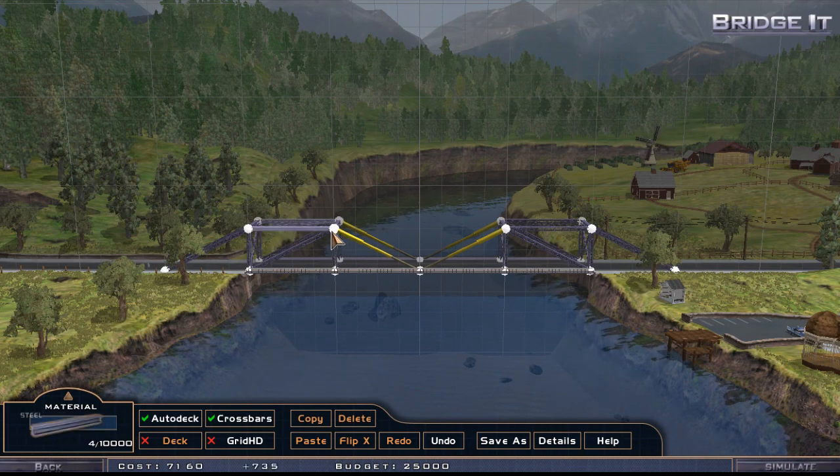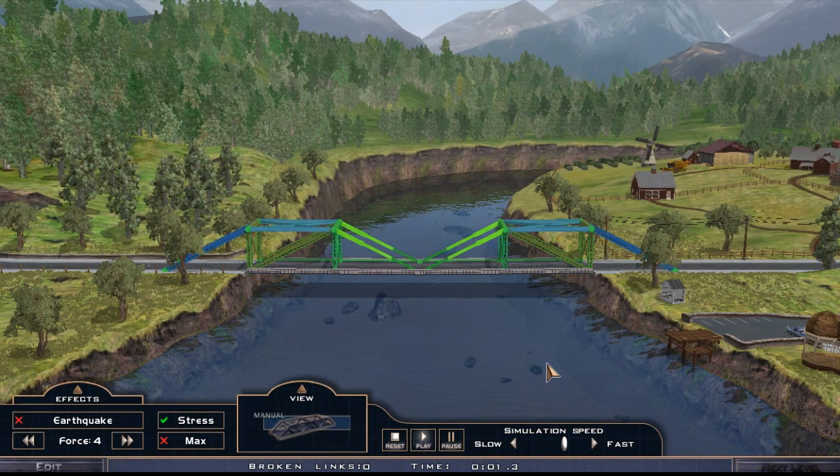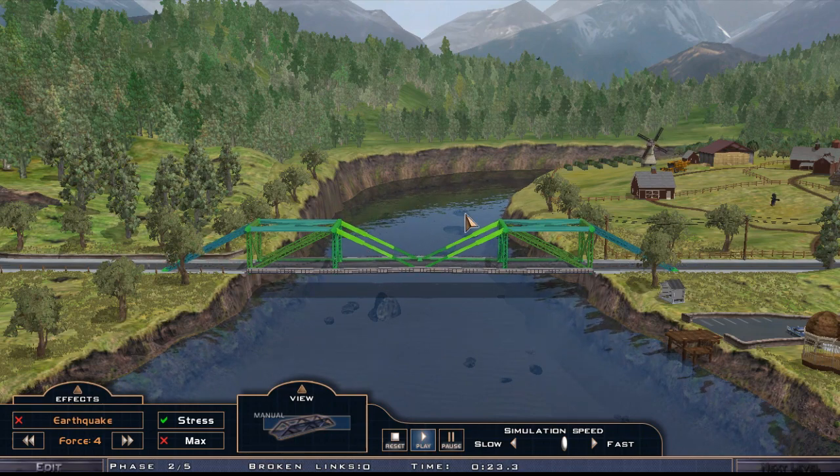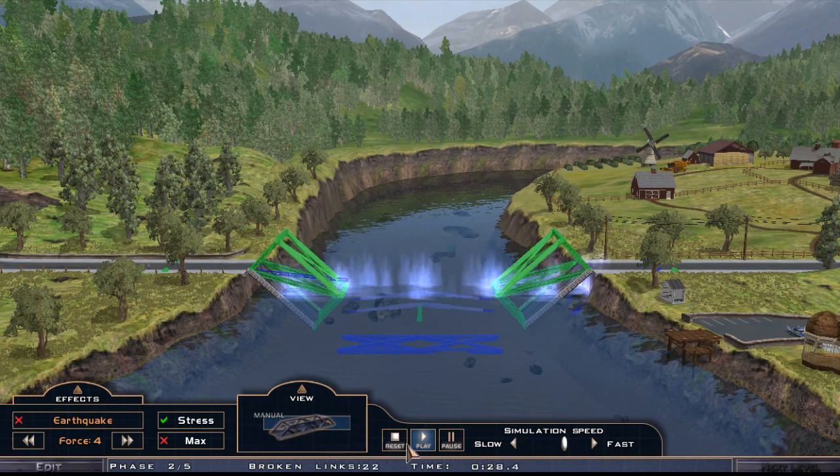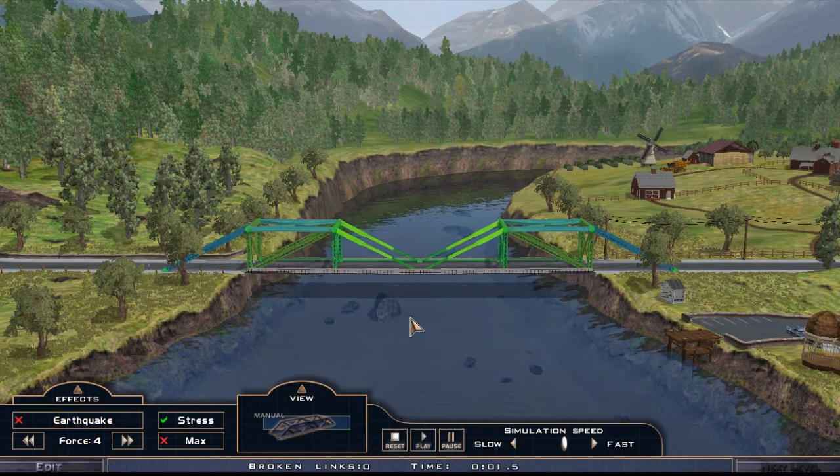I don't think this is going to be fixed unless we use steel here. Let's try to use steel here — yeah, I just want to try things. Okay, steel is holding but we probably need steel here and here as well. I should have anticipated that. Let's run the simulation. It's always fine for cars — cars add almost no load to the bridge.